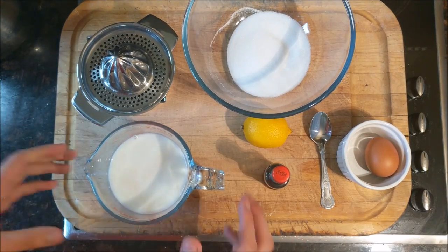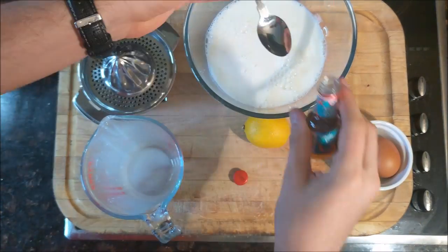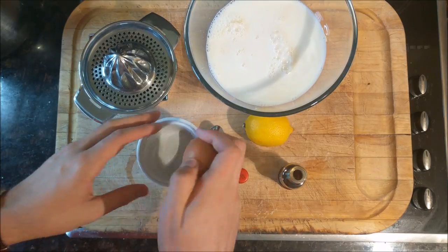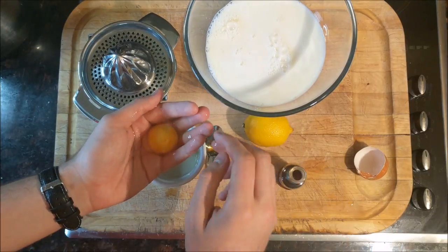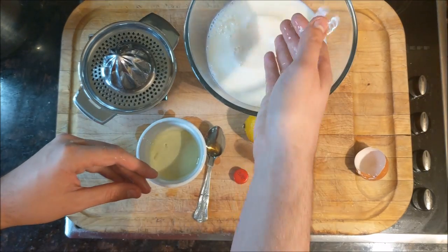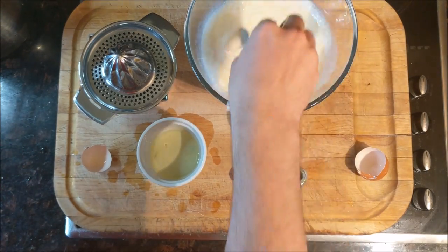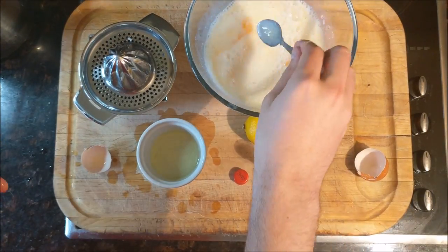To start, you're going to want to add the buttermilk to the sugar along with one teaspoon of vanilla extract and one egg yolk. For those of you who don't know, an easy but maybe disgusting way to separate the yolk from the white is to let the white flow through your fingers. You want to mix until you don't have those traces of yolk on top and until all the sugar has dissolved.